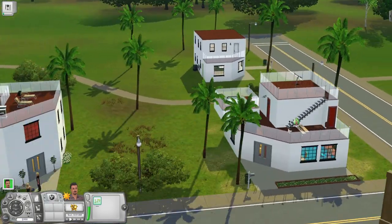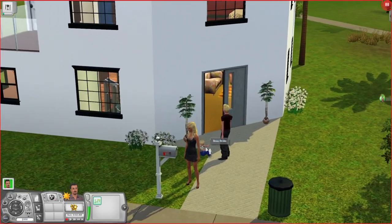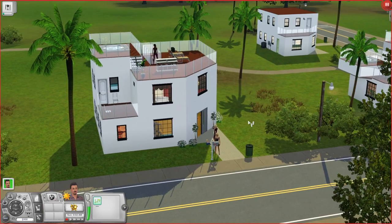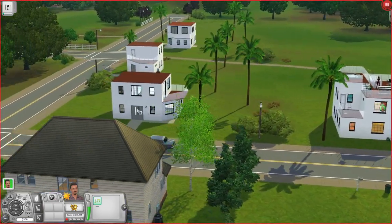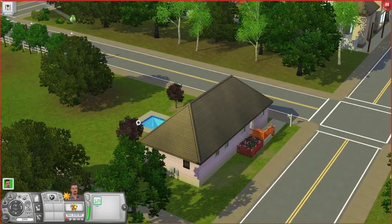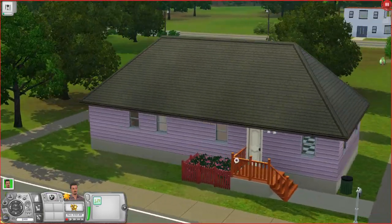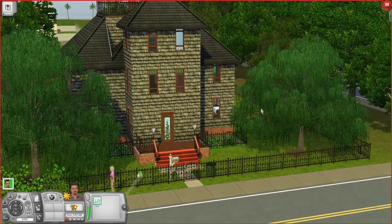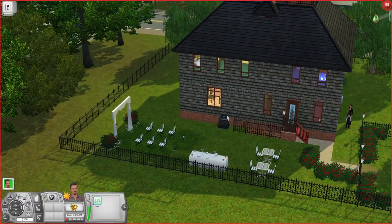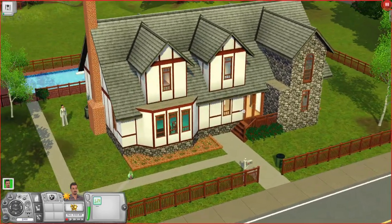We have the condo district here, which is my favorite district. Don Lothario has his condo here, the Calientes are over here, and Dustin Broke is here with Bo for some reason — maybe just visiting. If we move over to the trailers, we'll see Brandy Broke's house. It's complete with the pool, the pink siding, the little garden — literally everything tile for tile, as far as I can see, is perfect. And over here we have the Goth Mansion, which in the back has wedding stuff.